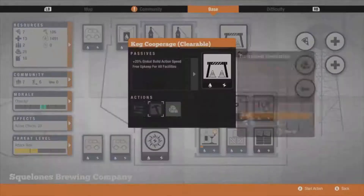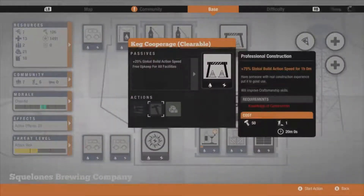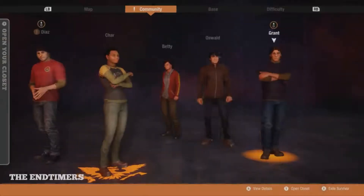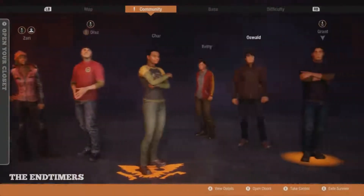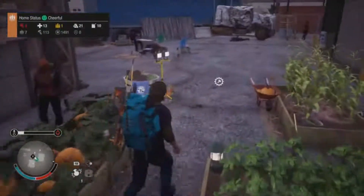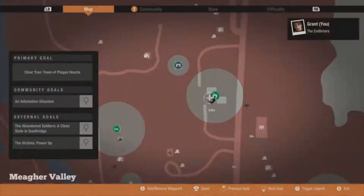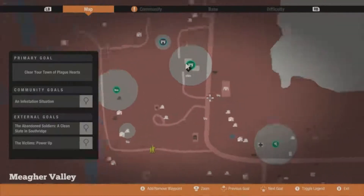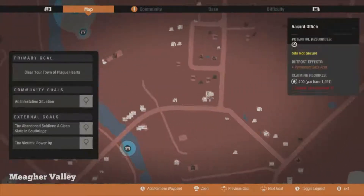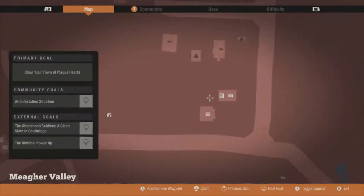We've got food coming in, we've got water. Why is the food stockpile really low? Because I upgraded it! Okay, that might have been a mistake. We're really low on food - we've got to go find some food ASAP. Fuel as well - come on, there's got to be plenty of food sites about. Art gallery - there we go! Destroyed, but can we repair it though?